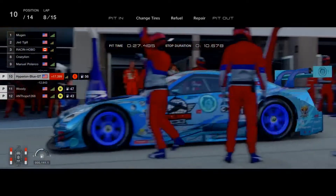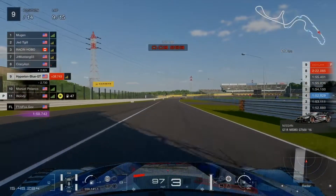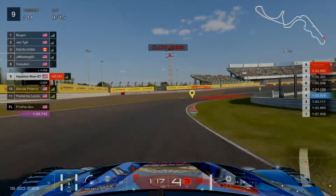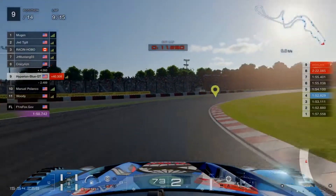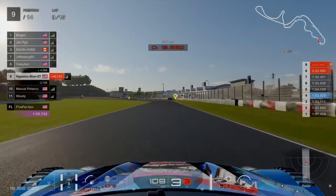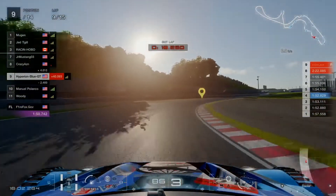Looks good — switched correctly to the medium compound racing tires. A one-minute penalty has been incurred for the Total Drama World Tour livery, and that means proceeding forward onto the final laps at twilight in Suzuka.